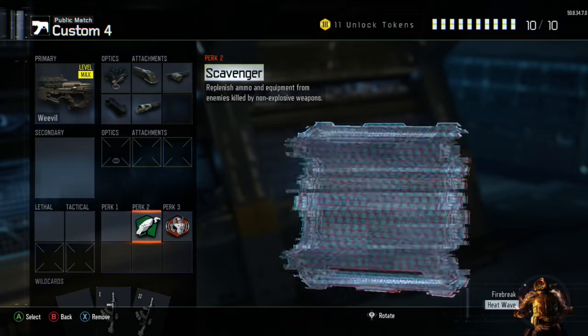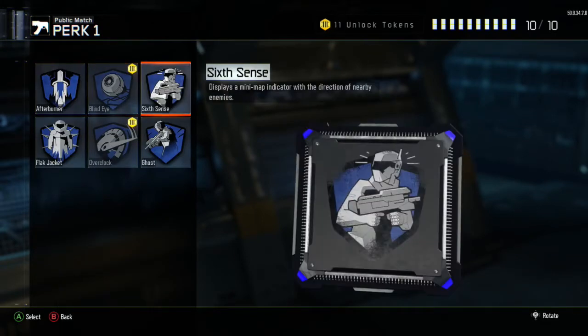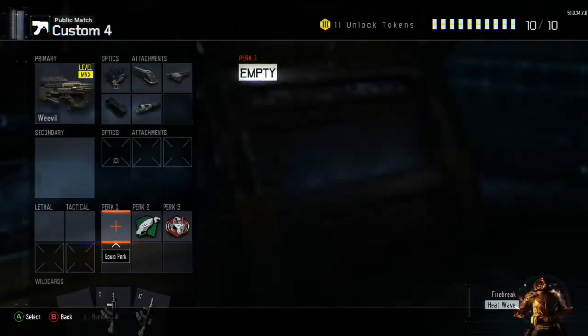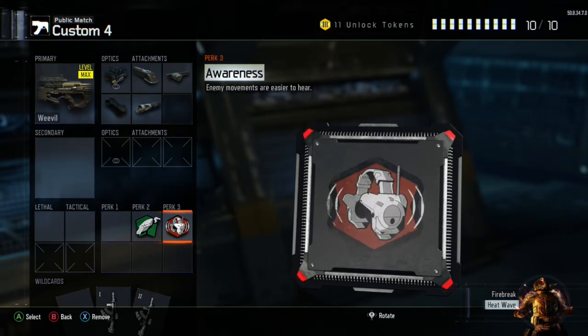No secondary, lethals, or tacticals. I don't have a perk 1 — you could give up something and put perk 1 on, but I honestly don't really want one since I go for high killstreaks with this class. By the way, this is a rushing class — more for rushing. That's how I played with it and it worked fine.